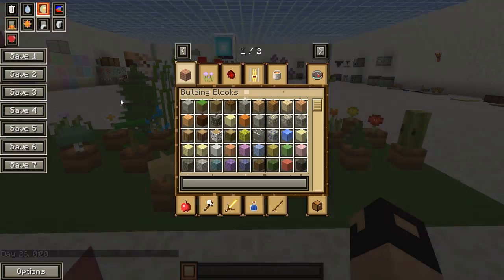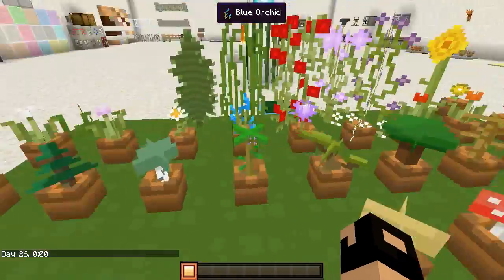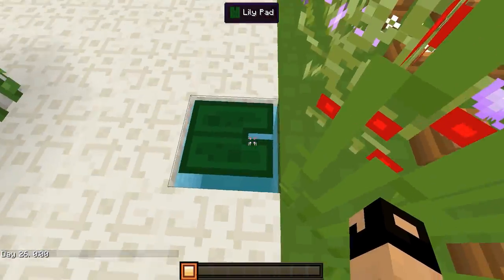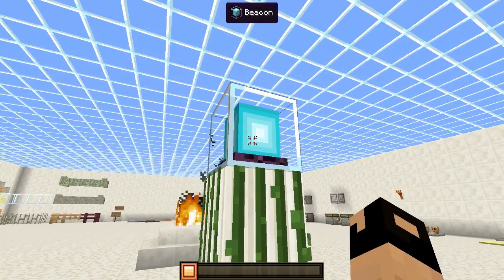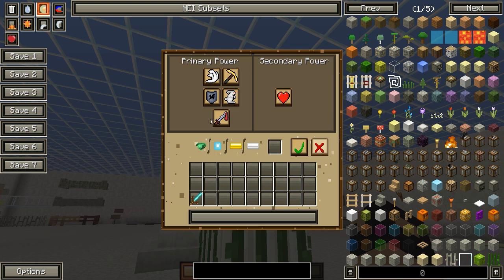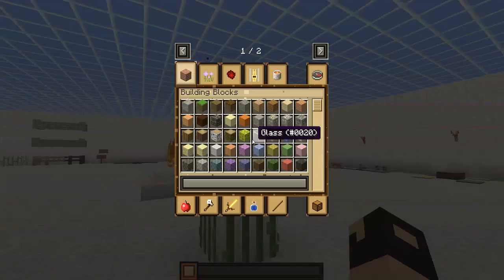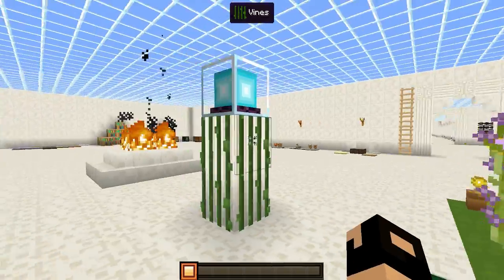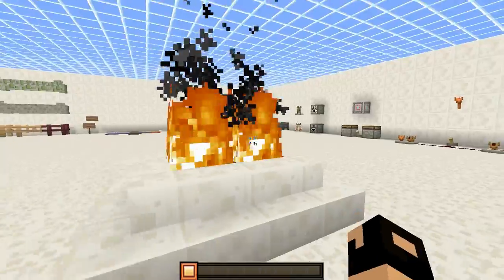Right in the front we have our mushrooms. Let me go ahead and make it daytime. There we go — so we have all the different vegetation. Oh, and I forgot the lily pad which is right back here. We got the lily pad, and then we have the vines with the beacon. Right inside we can see the UI for the beacon. And then we have the flames — regular flames.